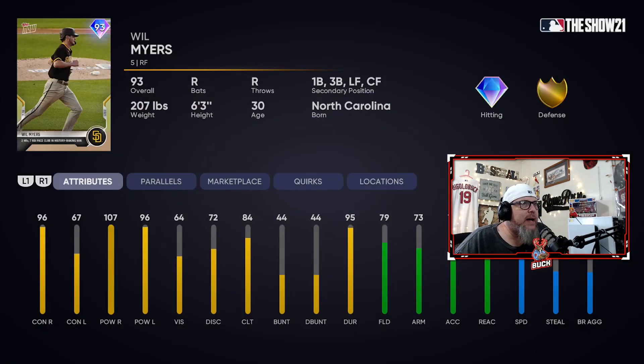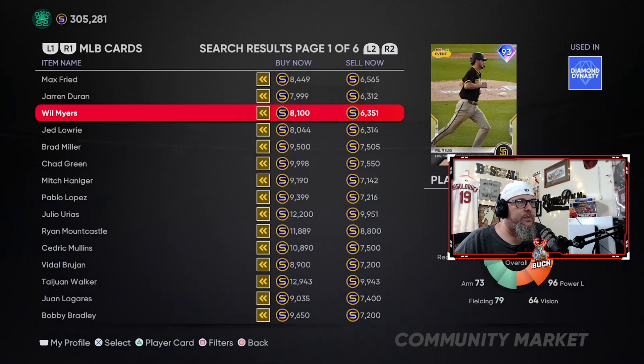Then we got Will Myers, who can play right, first, third, left, center. His vision's a little low, but he destroys right-handed pitching — he's got reverse splits. 96 contact and 107 power versus righties. He's got good power against lefties too, but his contact's a little lower. So this is a very versatile card for Padres fans.